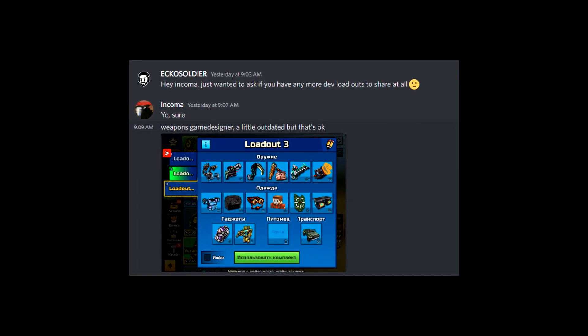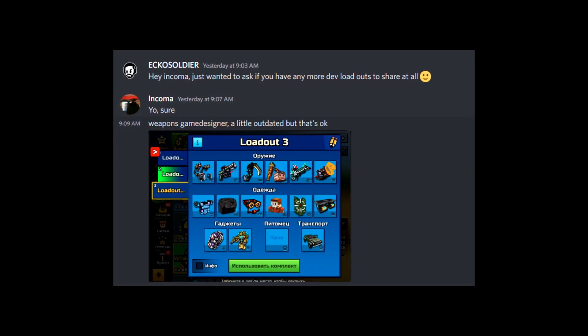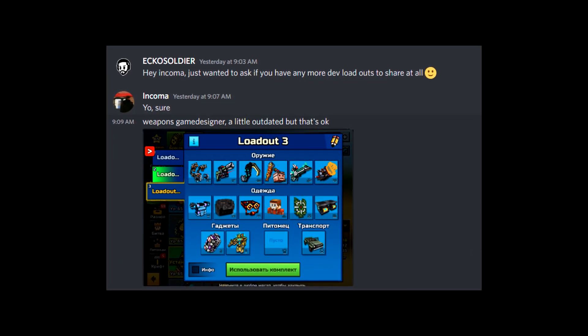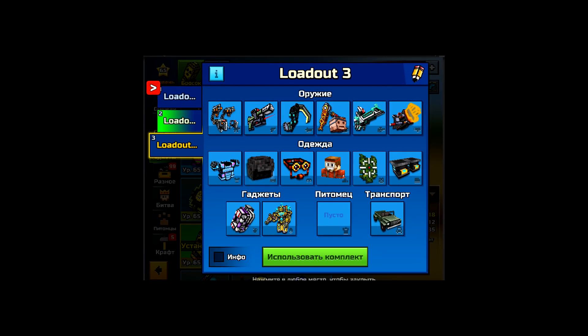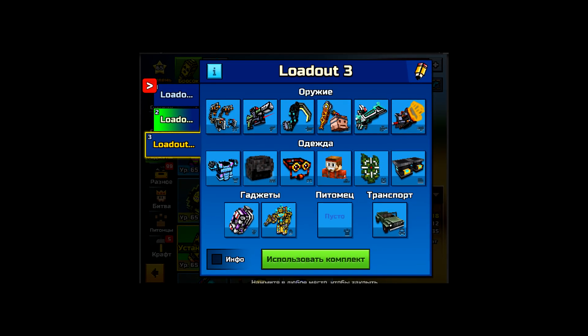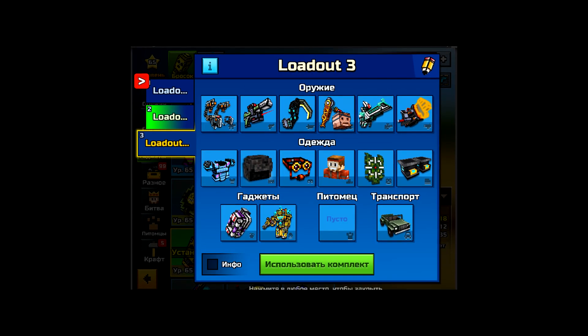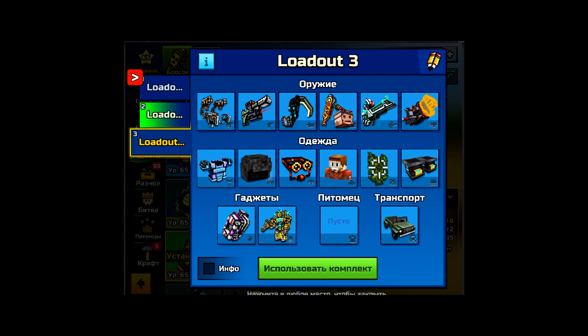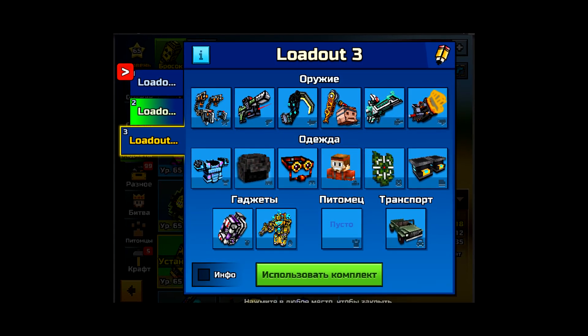In today's video, we are using another Pixel Gun developer's loadout. I said hey Enkoma, just wanted to ask if you have any more dev loadouts to share at all. And he was like, sure — weapons game designer. It's a little outdated, but it's okay. I'm a big fan of the Stormtrooper exoskeleton, so I'm glad that at least one of the developers is using this. This is a very different loadout from the previous developer loadouts we've checked out.